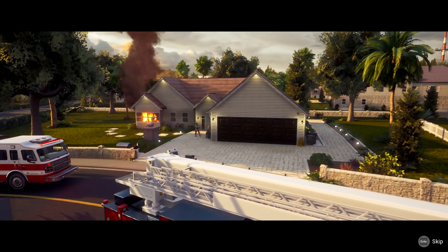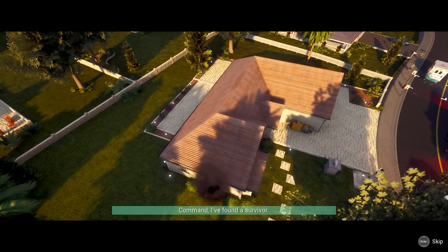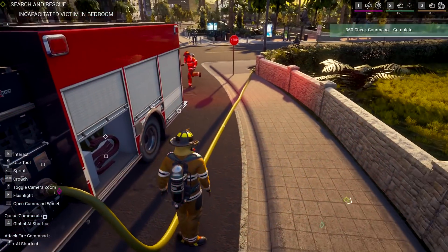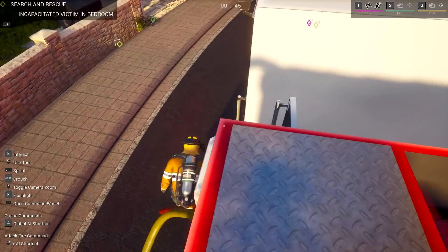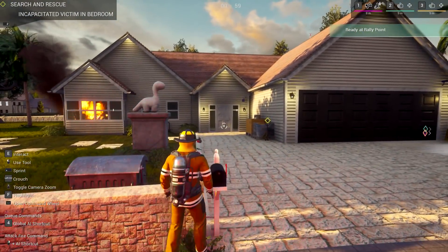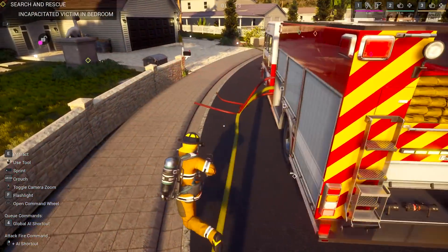I'll do a 360 check. The front door is locked. On a 360 check, there are fires in the front room. There's a locked door at the rear of the house. Command, I found a survivor. The attack line is ready to go, boss. 360 check complete. Supply lines ready to go. We'll take the attack hose, take away the nozzles up here and connect the attack hoses here. What we can do is just place them down on the ground and have our guys grab them and start working.